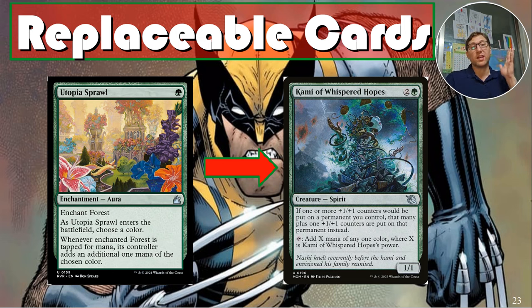Cami also adds X mana of any one color where X can be her power, so you can keep putting plus-one/plus-one counters on her and turn her into a huge mana producer.